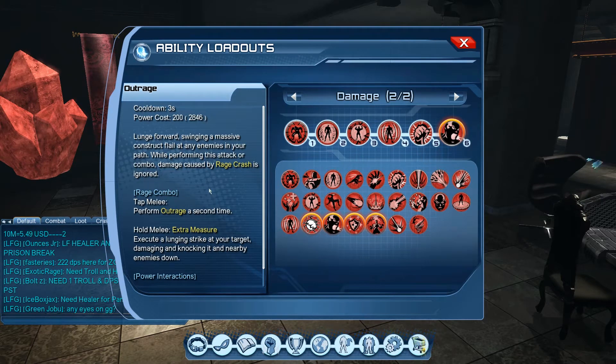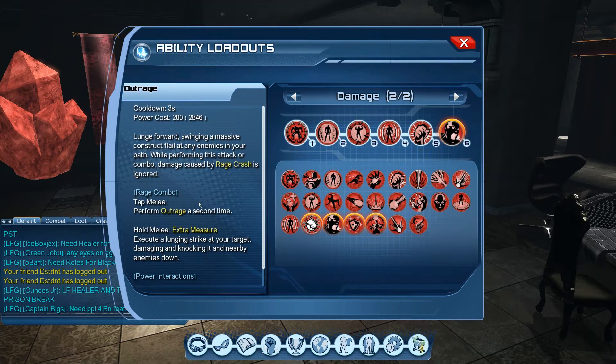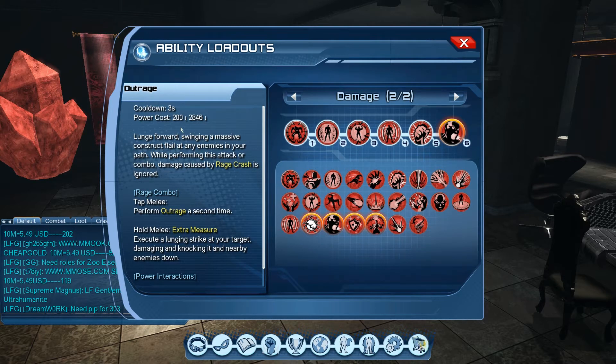I could be mistaken, but that's based on months of testing with rage on the revamp and on live servers. So even though you see outrage as a 200 base power cost, it actually comes to 400. Other testing suggests the rage combo cost could be 50 power each, making it a 300 total, but I've also seen it equal out to 100 each. I'll clarify in the comments through more testing. The point is combo powers cost extra power, so manage your loadout accordingly.